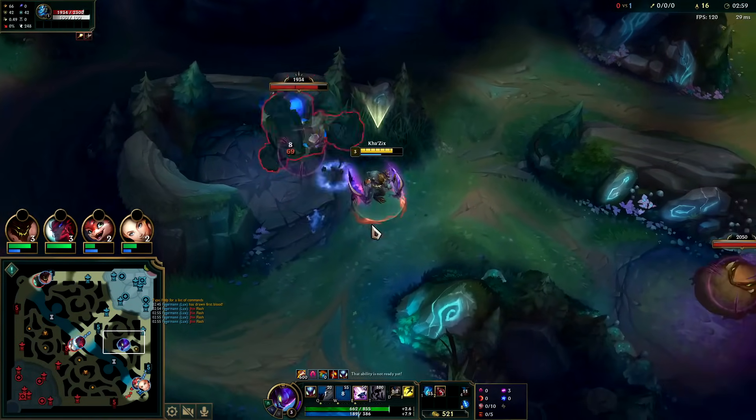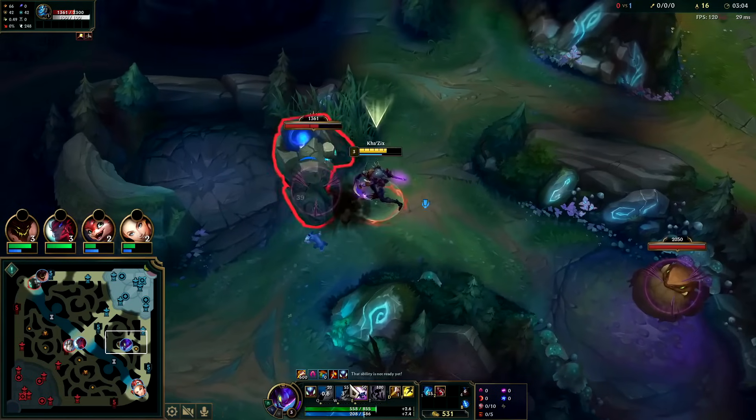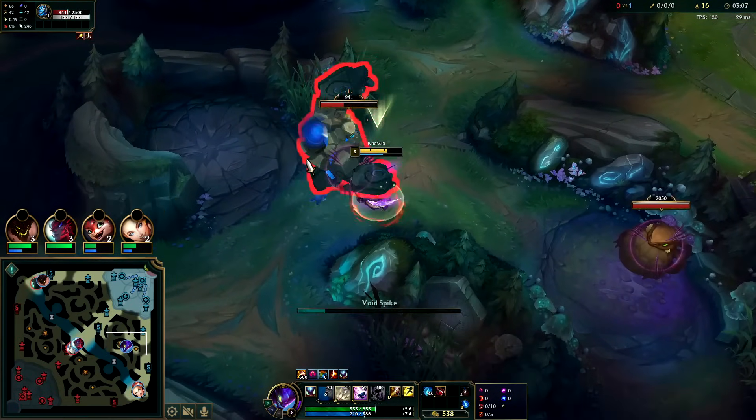Targets have to be insanely close to not get isolated — whether it's a champion, a minion, or a monster, they have to have an ally practically touching them, otherwise your isolation will still apply. You'll see that little circle around them.